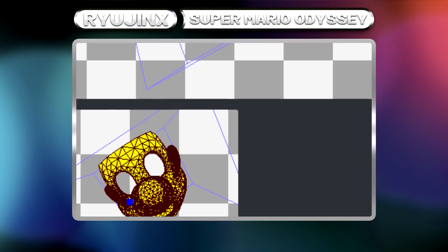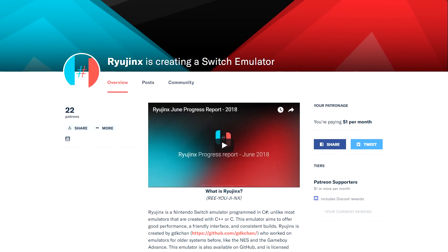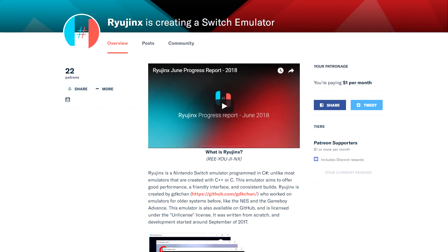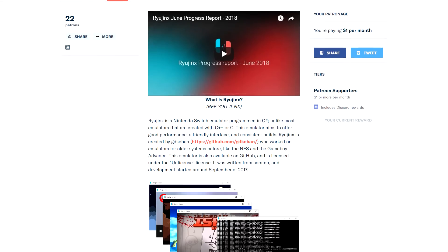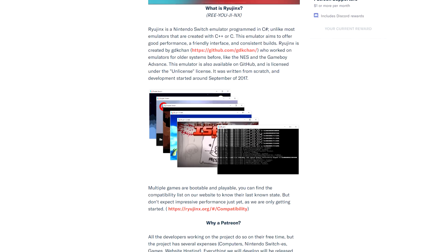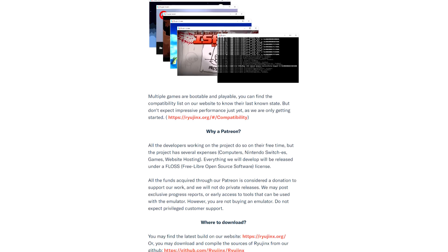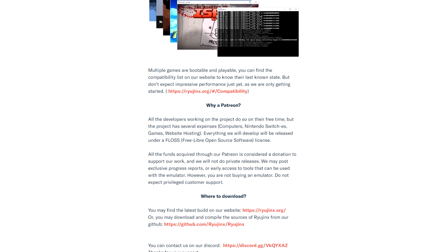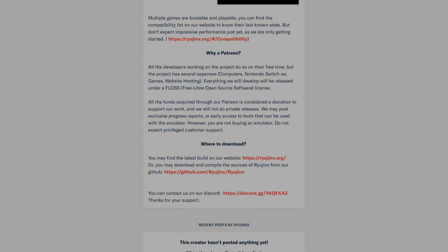If you'd like to directly impact the development of Ryujinx but don't have any technical knowledge, you can do so by getting out your wallet and contributing just one dollar a month to the project. Leave your ideas, thoughts, and comments down below. If you want to keep up to date with all things Complaining Gamer, follow me on Twitter or join the community Discord — all links are provided. If you enjoyed the content, leave a like; if not, dislike and comment. Subscribe and hit the bell icon to get the latest Ryujinx info.